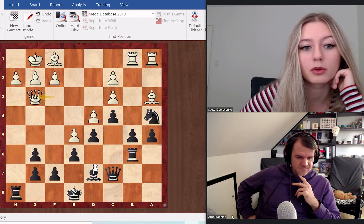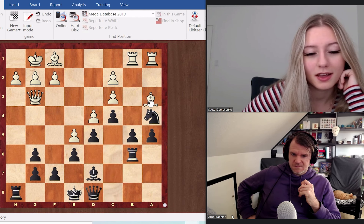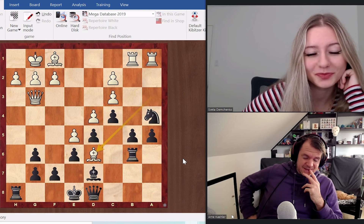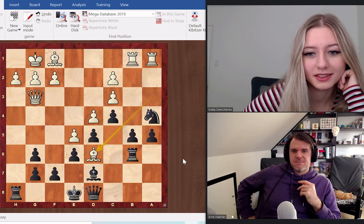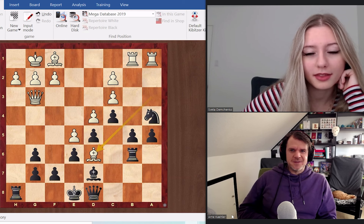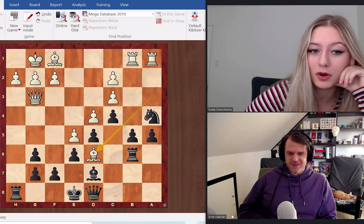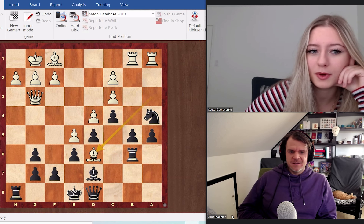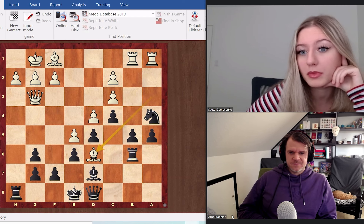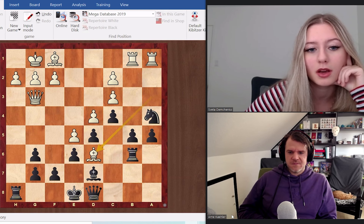So now black plays queen d6 and bishop d6. How do we deal with this — are you going to take it? Yeah, very good question. By the way, I've never heard of Alexander Tolush — is that bad? I don't think he was as big a name as Botvinnik, but I do think he was a very big presence at the USSR Championships. He probably was a strong contender there.